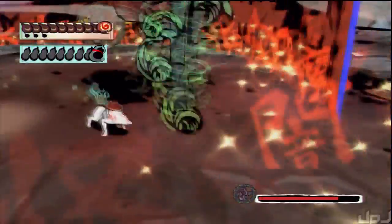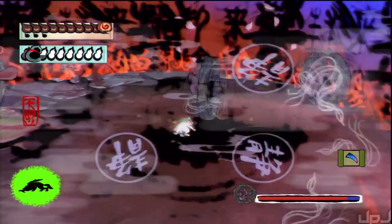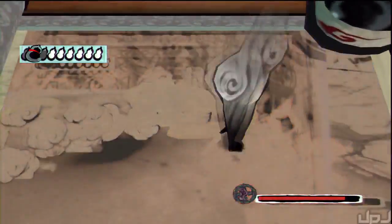Round two has four earth noses and four thunder ears, and I hate these elemental enemies — they make it so that you can't attack them unless you use the right brushstroke or unless they kind of feel like it. Earth nose gets the veil of mist, which shouldn't be a problem, and thunder ear gets a slash for bonus demon fangs.